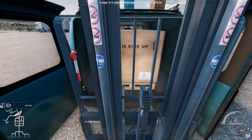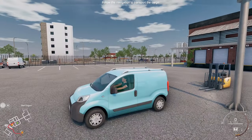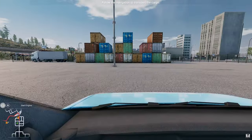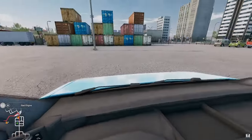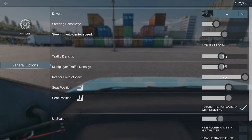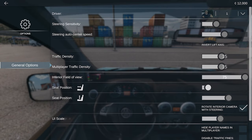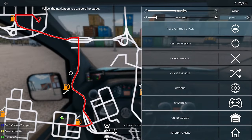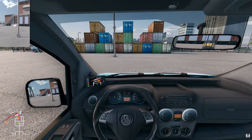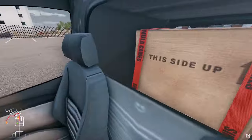Right, stop there - we've done the forklift task. The only thing I wish you could do, like in 'On the Road', is get out of the vehicle, but you can't. So there's our van we're in now and we've got to follow that marker to where we're going. I want to go on the inside view. We're sat right up against the bloody dashboard, so let's go to options and seating position and come back just a little bit. Press down on the right thumb stick to centre your view, and left thumb stick to get your mirrors.